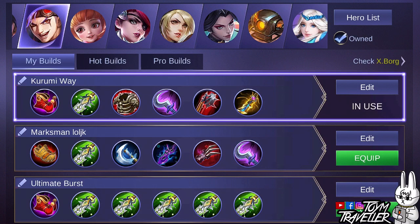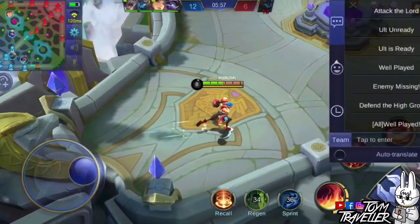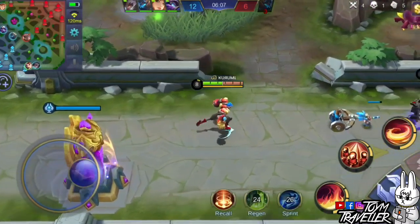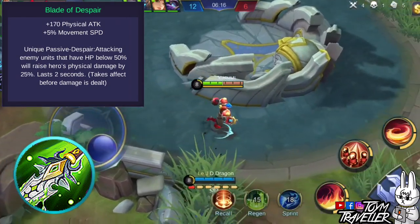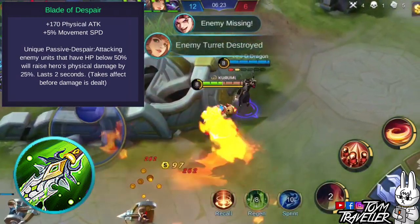There are many items you can buy for Xborg. You can focus on items that grant physical damage, health points, and movement speed. I choose to buy items that grant spell vamp, movement speed, health points, and additional shield. As a starting item, consider Magic Shoes, which grants additional movement speed and cooldown reduction. Buying attack items such as Blade of Despair will greatly increase your damage output — it grants physical attack and movement speed, and its unique passive gives additional physical attack when the target's health is below a certain percentage. The movement speed bonus can also help you chase enemies or escape death.